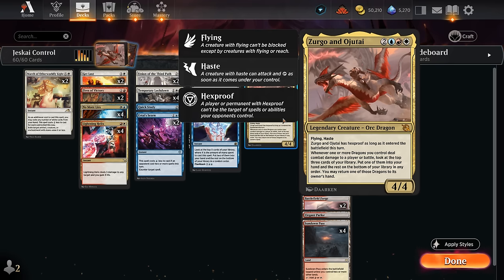If we expect the opponent to have an answer to Zirgo and Ojutai that they can play the following turn, we just pick it back up and redeploy it for five mana next turn so it has hexproof once again — we can keep playing around interaction. If we play against a deck where we don't expect answers, we can leave it on the battlefield. We can also set up a board wipe and pick it back up after dealing damage, which the opponent won't expect.